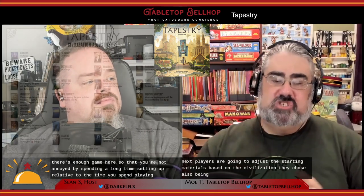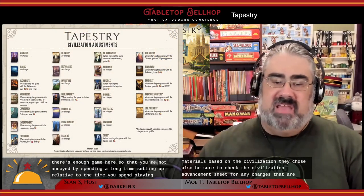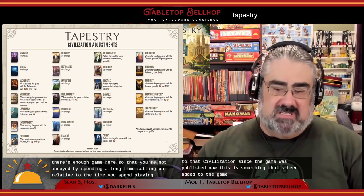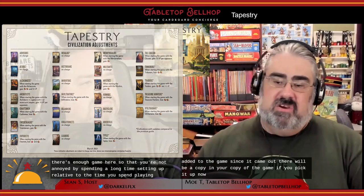Players adjust their starting materials based on the civilization they chose, also checking the civilization advancement sheet for any changes made since the game was published. This is something added to the game after release — there will be a copy in your box if you pick it up now, and you can always check online for the most updated version, last updated in March 2021. This can't be ignored — check online. This is, albeit in a minor way, a living game.